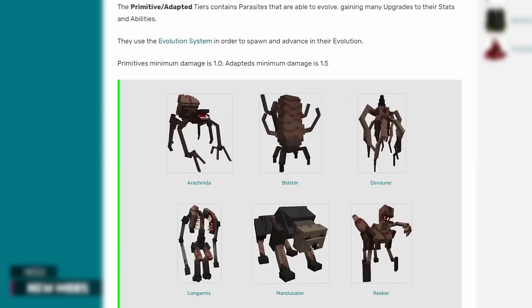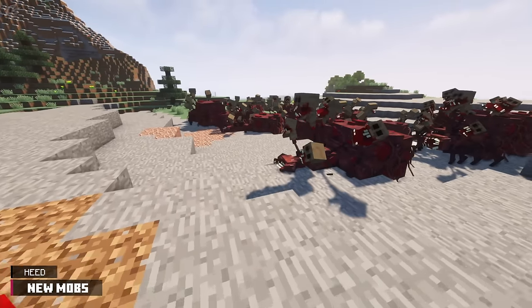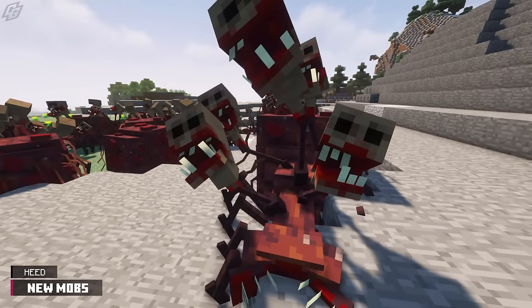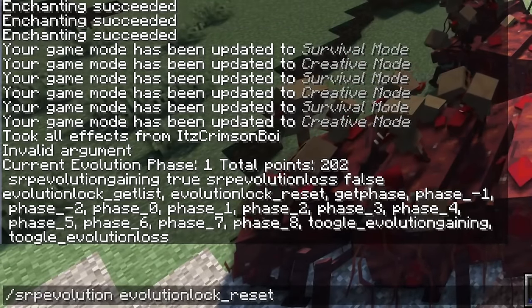This parasite belongs to the newly implemented crude tier. This tier of parasites is directly below the primitive tier. I'm unsure if the Heed can spawn naturally in the world. The wiki and changelog doesn't state anything about this. My guess is that if it can spawn, it will spawn naturally at a certain evolution phase.